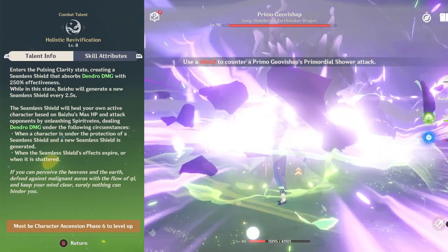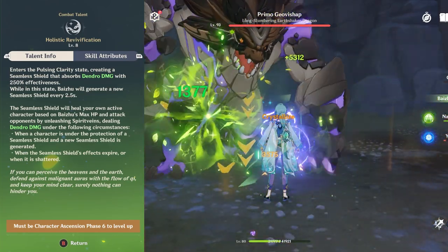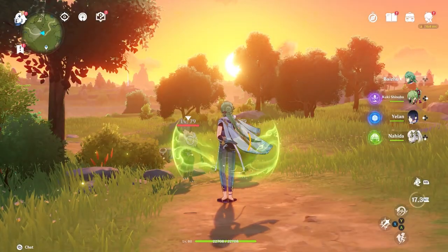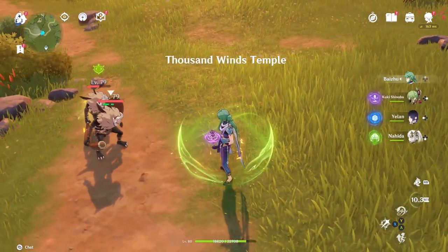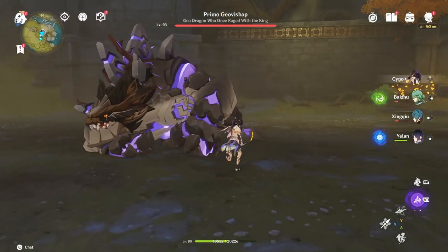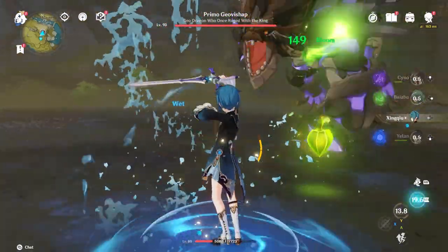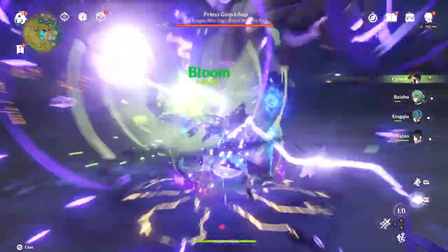The main part of his kit that's really strong is Baiju's burst. Whenever you pop his burst, you get a shield that regenerates every 2.5 seconds. The shield will break itself every 2.5 seconds and then replace itself every single time. Every time the shield becomes active again, you get a certain amount of healing based on Baiju's max HP, and you'll also be attacking opponents with spirit vines that do Dendro application.